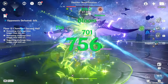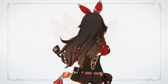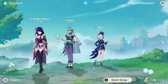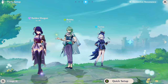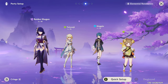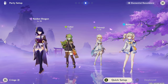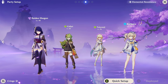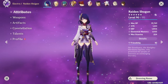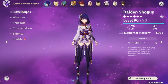For Hyperbloom Raiden, the only characters you need are Raiden, Nahida, and Sing Cho. You can literally run a level 1 Amber in the fourth slot and never switch to her. The Hyperbloom team is Raiden, a Dendro character, a Hydro character, and a flex slot that doesn't interfere with Hyperbloom reactions — so you have lots of freedom. You could run Dendro Traveler, Yaoyao, Kaeya, or Barbara alongside Raiden. The most important thing is that Raiden is at max level 90 with as much elemental mastery as possible.